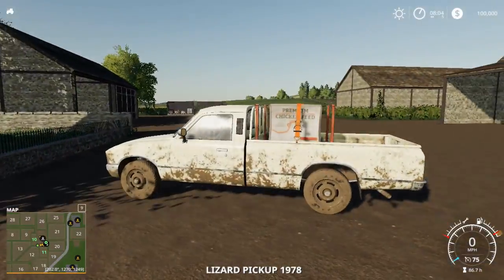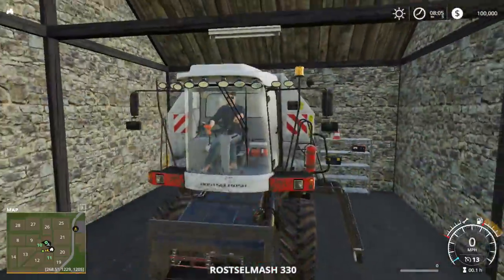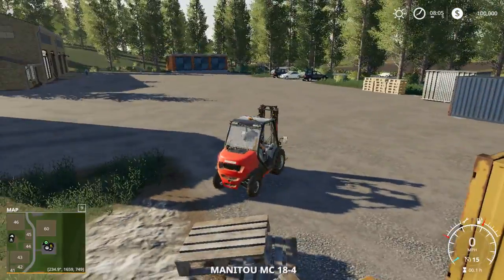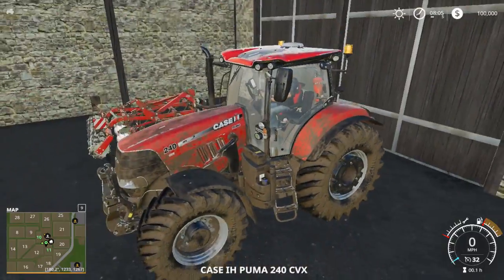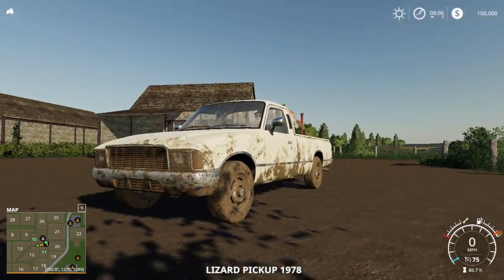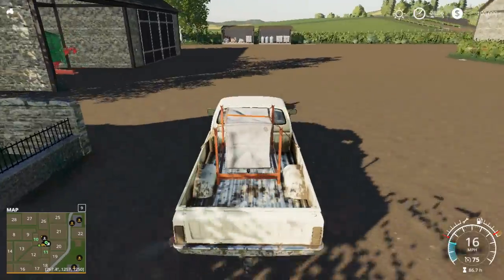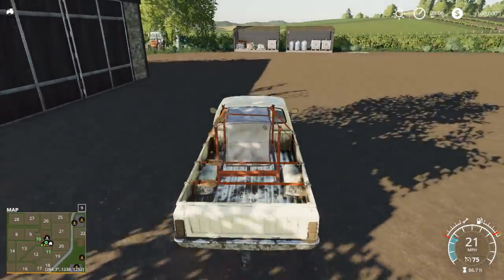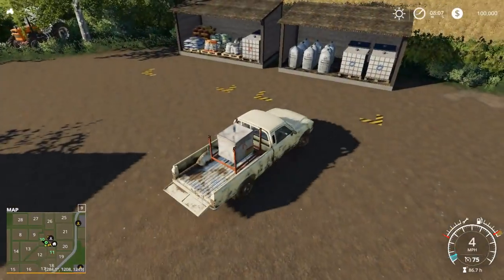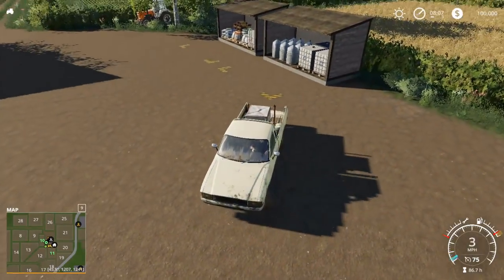Let's see what vehicles. You start out with the junk-mobile truck and junk-mobile tractor, a decent combine. And you get the junk-mobile with some chicken feed in the back. Let's dispose of the chicken feed. Oh, you don't have to buy pallets — that's nice.